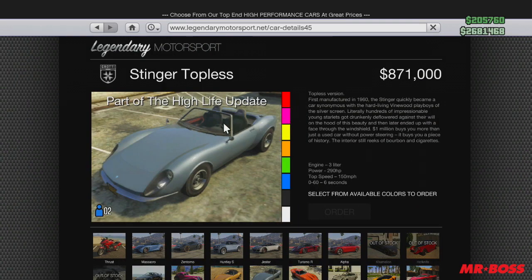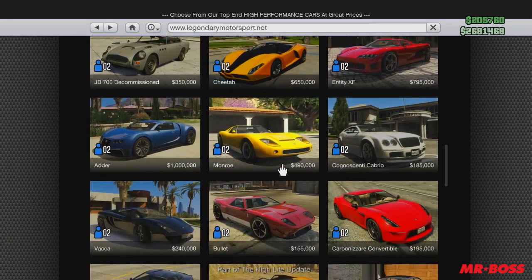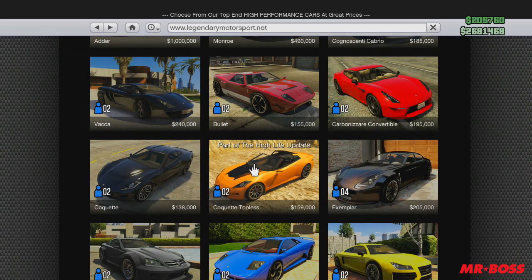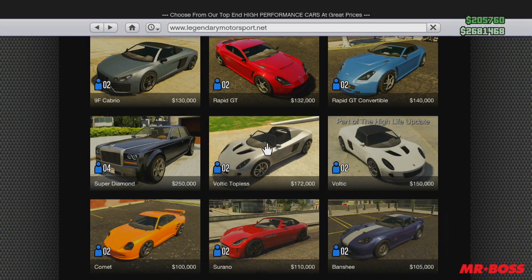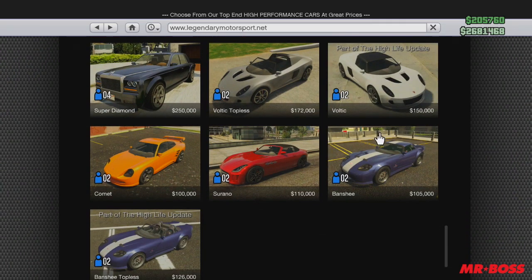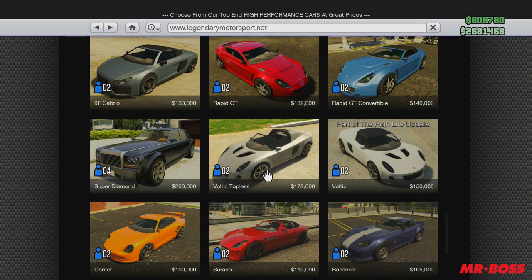This Stinger right here is priced at $871,000, so the topless version is actually $4,000 cheaper than its hardtop GT counterpart. The Coquette is $159,000 topless compared to $138,000 non-topless. The Voltic is $172,000 topless as compared to $150,000 non-topless, and the Banshee is almost $20,000 more expensive with the topless modification on it.